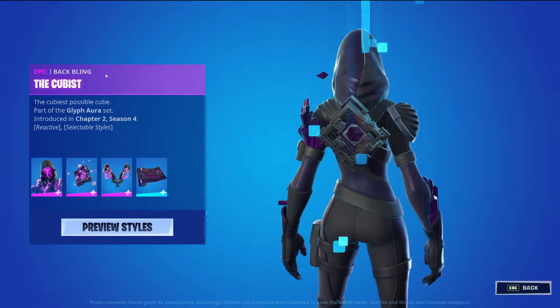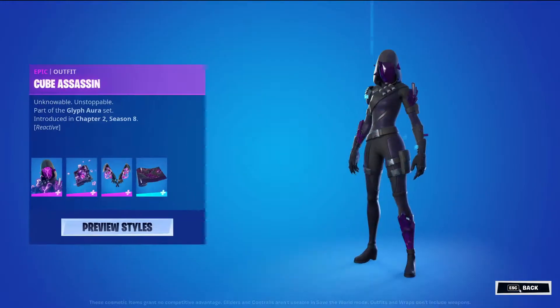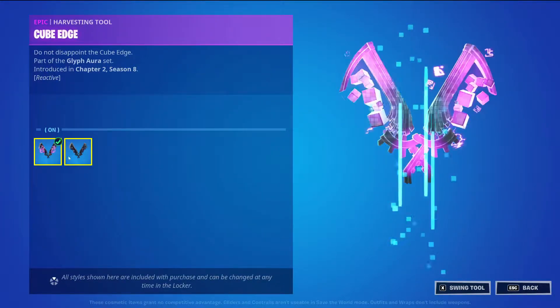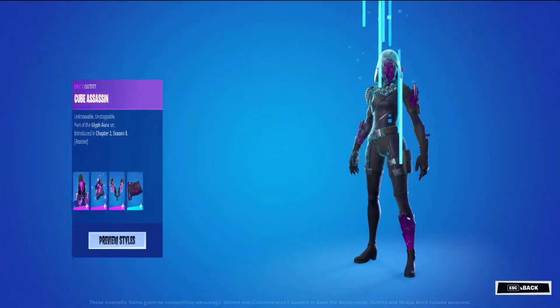The Batling is also reactive and does have styles — just reactivity on and off. Then we have the Cube Edge Epic Harvesting Tool. It's reactive and does have styles on and off. It doesn't even say how — it just says on or off, which is kind of weird.